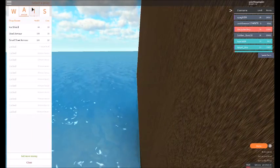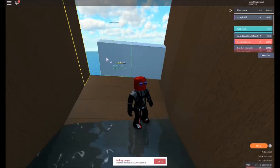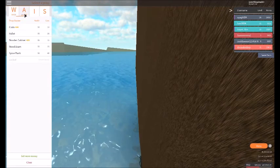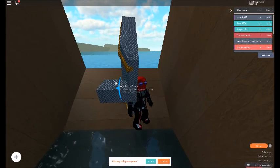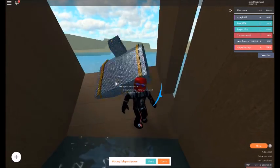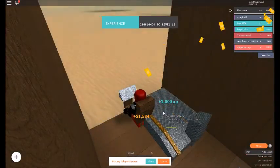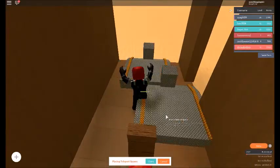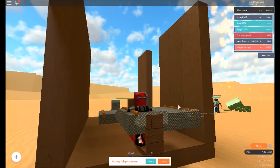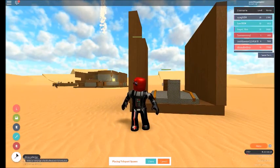I have an idea of what could really weigh it down — a Teleport Spawn could weigh it down really well. Let me sell these ice shields real quick. That roof technique thing didn't work, so let's try doing something else.